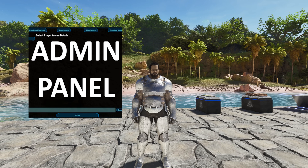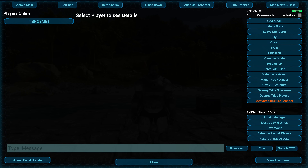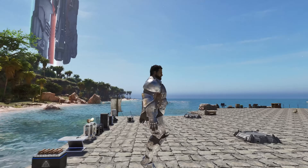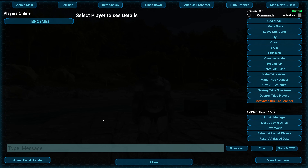Next one is the Admin Panel by Crazy Wolf — a really cool mod. To get into it, just hit Shift+F10, or you can use the radial menu, which I think is how you'd do it on Xbox. It has item spawn, dino spawn, schedule broadcast, dino scanner, and lots of admin commands. What's really nice is there's a toggle so that when you activate a command like fly mode, the menu closes out immediately — makes it a lot easier to get in and out quickly.